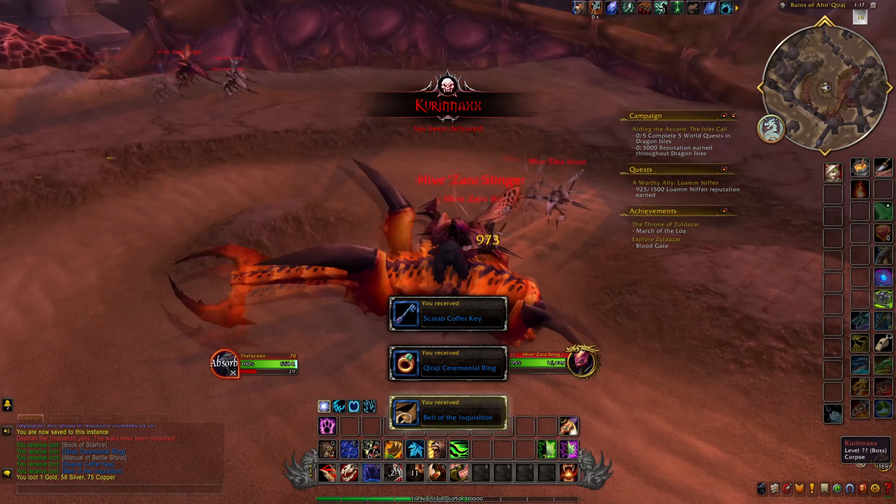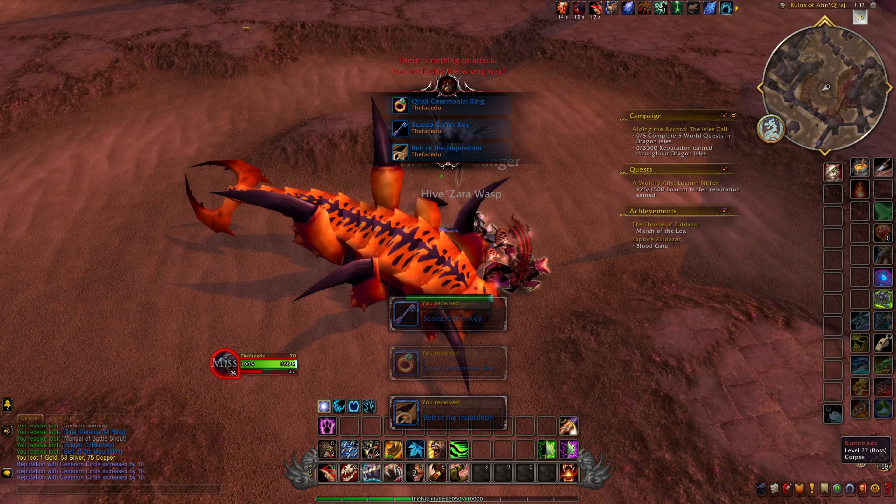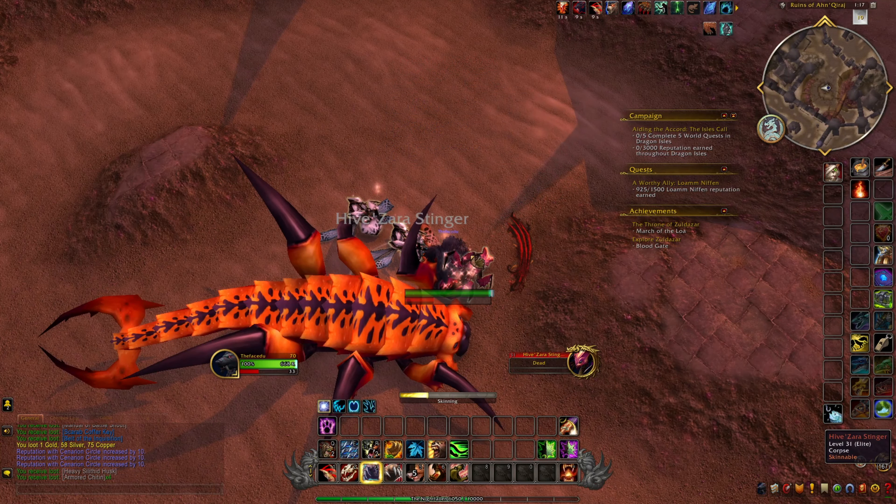There is Kurinaxx, and you'll get the scarab coffer key from him. You can also skin these guys in case you're a skinner.